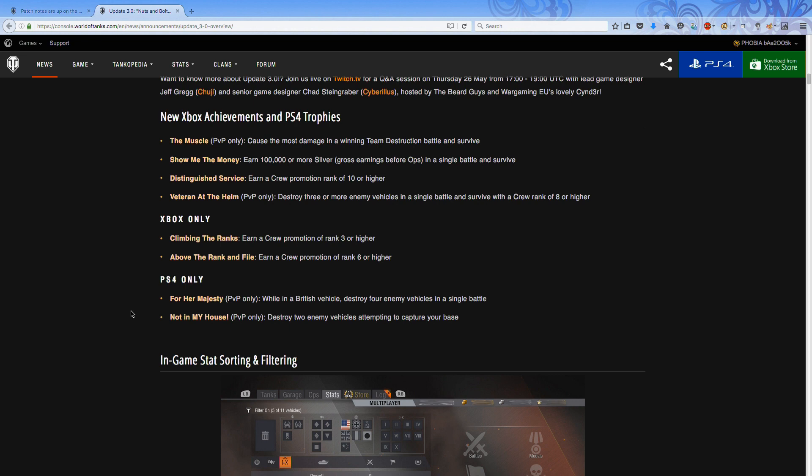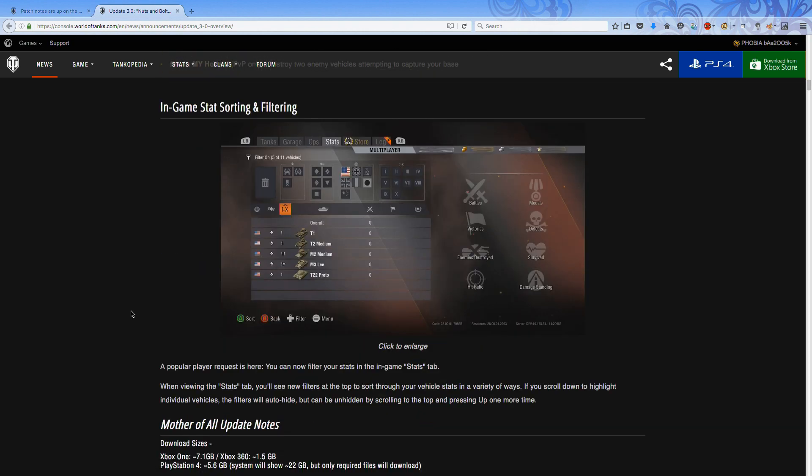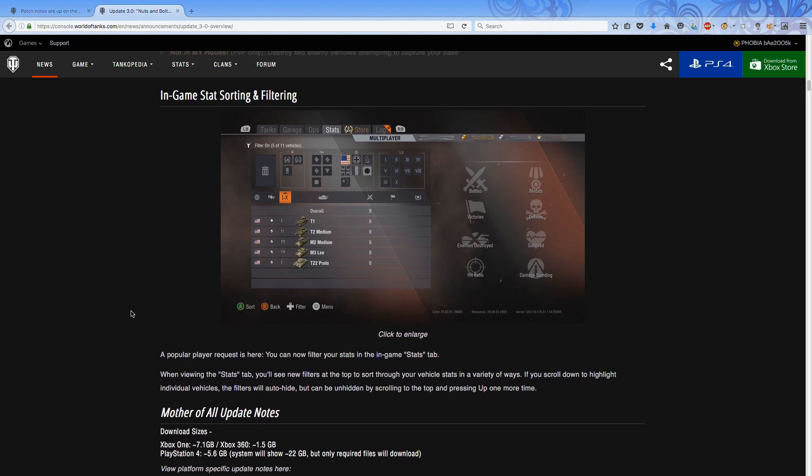Moving on to the achievements and trophies you can get for both Xbox and PS4. The 'Show Me the Money' achievement — you can probably look at doing it in a premium tank because you have to get it without ops going, so you'd likely not be firing premium rounds. There are also some other trophies specific to PS4 along with the Xbox-only ones.